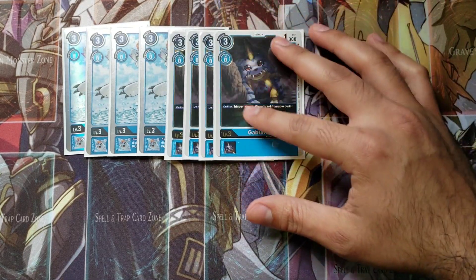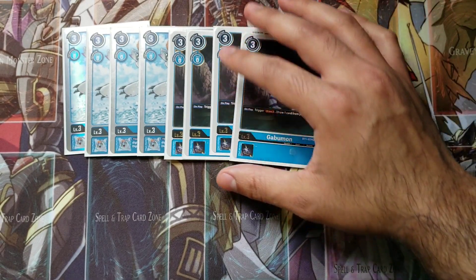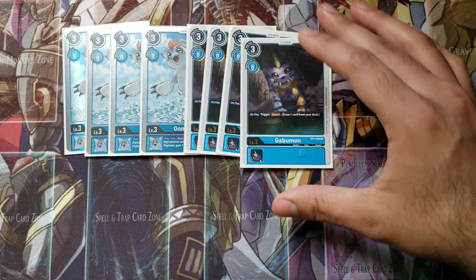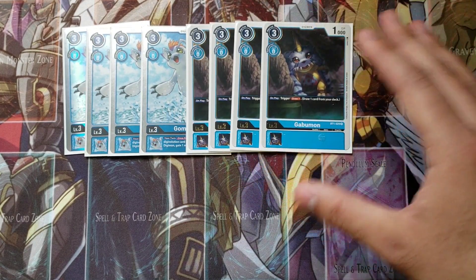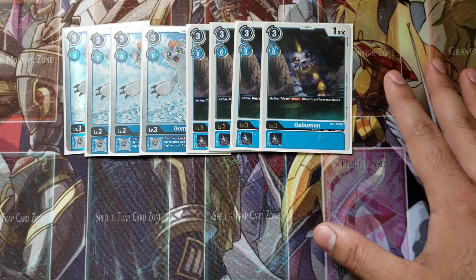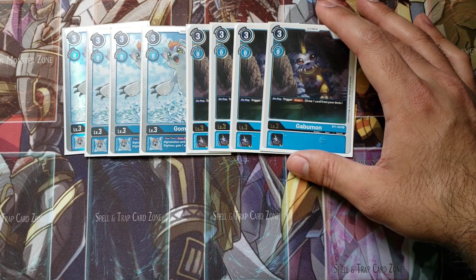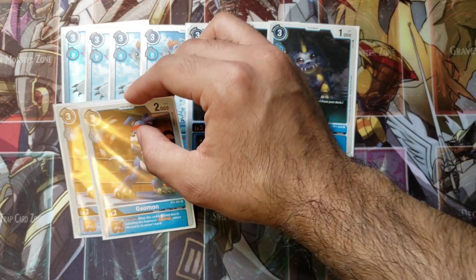For the other rookies, I'm playing four copies of Gabumon because he's a very good card. The trigger draw one is always nice in this deck — you're always trying to draw many cards and there are lots of draw cards in here, so it helps with consistency. Sometimes when you're missing your combo pieces like your blue tamers and you don't have an All Force in hand, it can be really hard to turn the game around.